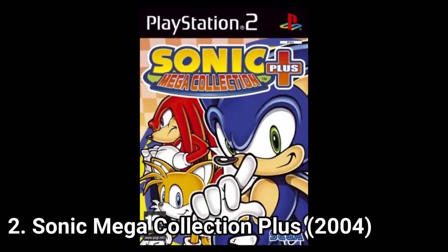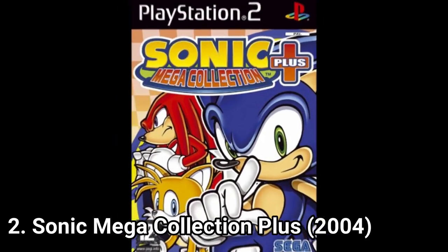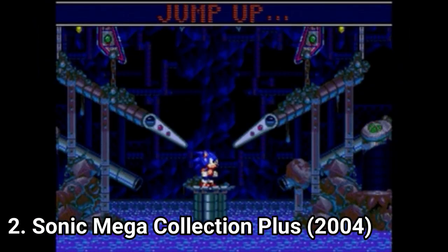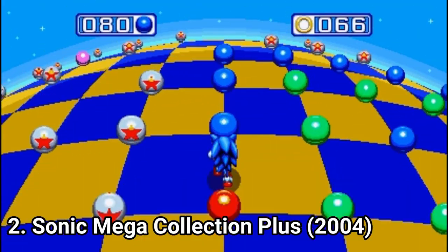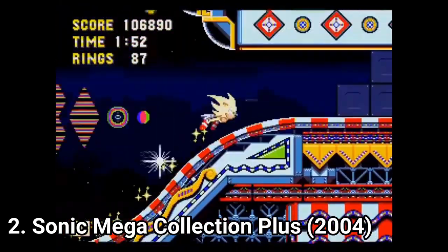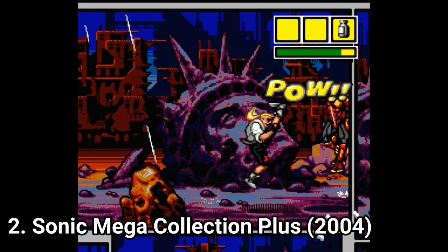Sonic Mega Collection is a compilation of games. Let me just tell you which games Mega Collection Plus includes: Sonic the Hedgehog, Sonic the Hedgehog 2, Sonic Spinball, Dr. Robotnik's Mean Bean Machine, Sonic the Hedgehog 3, Sonic & Knuckles, Sonic 3D Blast, Blue Sphere, Knuckles in Sonic 2, and Sonic 3 & Knuckles. You also get additional unlockable games: Flicky, Ristar, Comix Zone, and The Ooze.